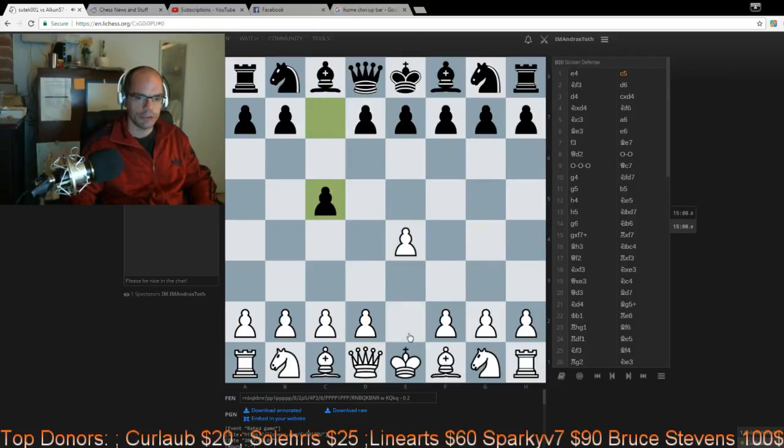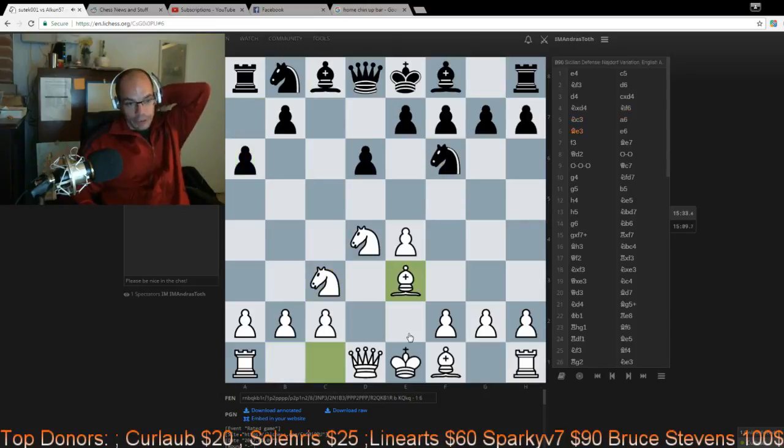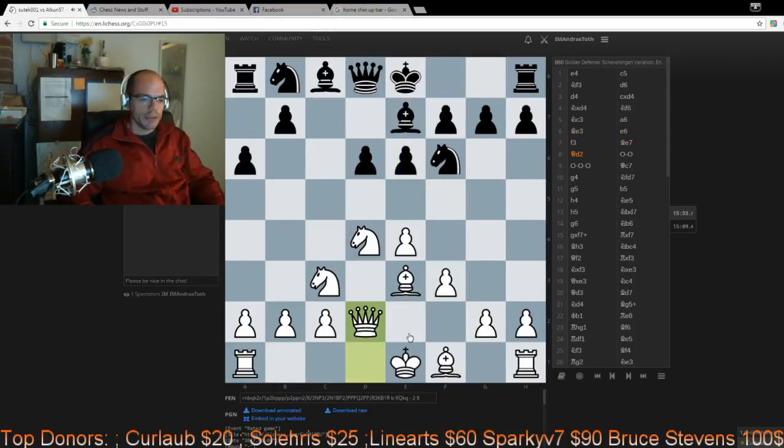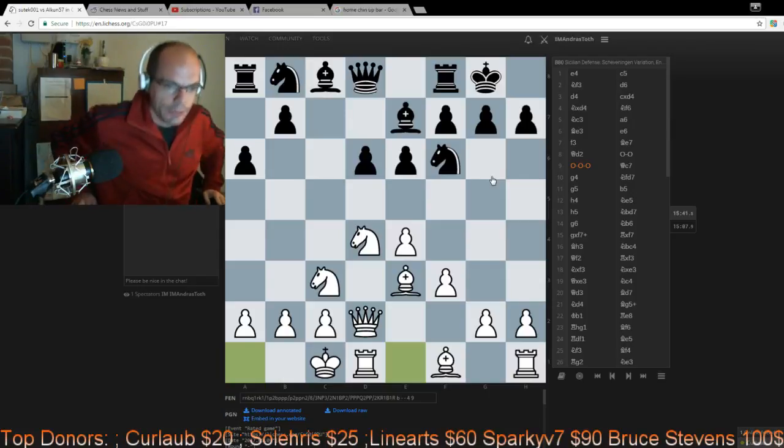I actually very frequently check out my students' games without them being on the line, so that I get a bit of preparation for the lesson and because I like to follow what they are doing and where I need to put the focus of my next lesson. So we are looking at a Sicilian-English attack. Everything is going fine and dandy. Kings are castled to the opposite wings and the parties are ready to launch their respective attacks.